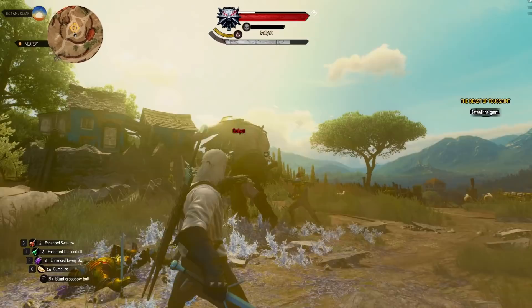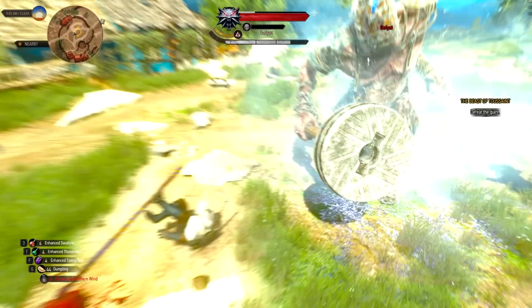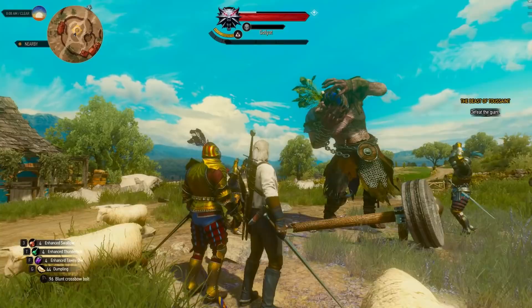The second and easier way is to use the additional slowing of time talent when you aim, perhaps even in conjunction with the Northern Wind Bombs, to completely freeze the boss before you take your shot. In fact, you can even get the talent that allows you to shoot twice before reloading, which will give you twice the mileage from each freezing bomb, but it's still not very reliable.